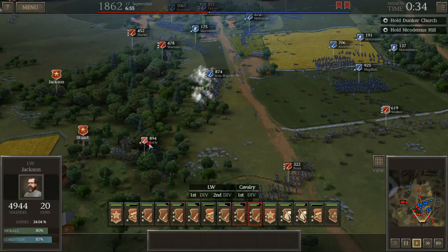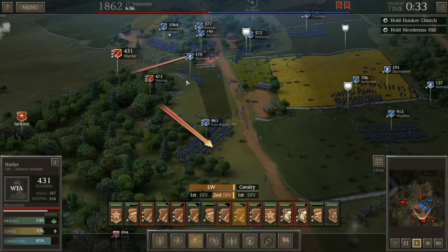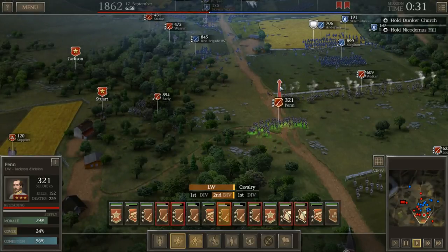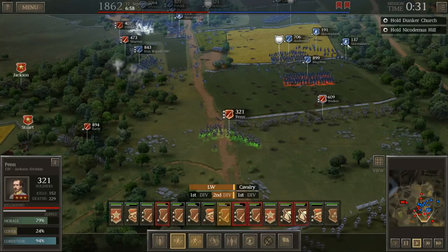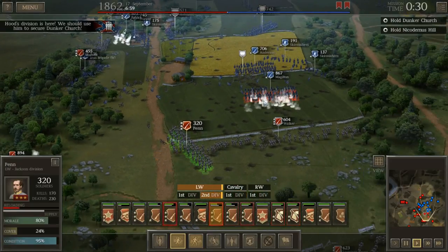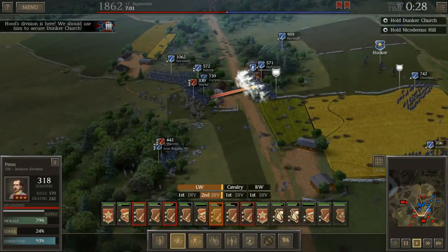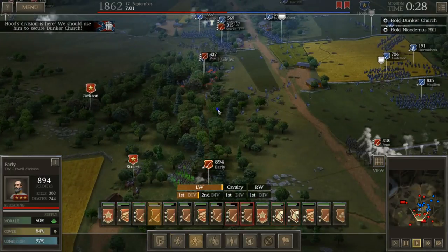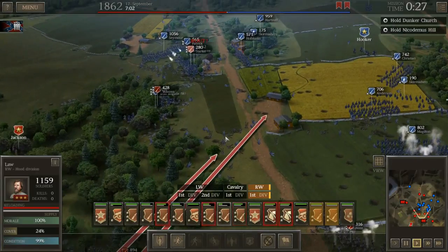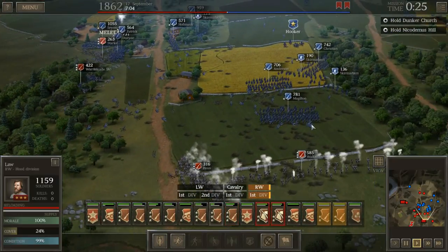Early's getting some shots off — he's still not entirely with us, but give it time. The Iron Brigade is back — beautiful! Let's move here and help Walker. Using Penn, we're going to fire at McGilton. You can see all the dead Federal units here — not as many of our men down. This field has been hell for the Union. Hood's Division is here — we should use him to secure Dunker Church. We've got the much needed reinforcements and they're getting into close combat with our men now.